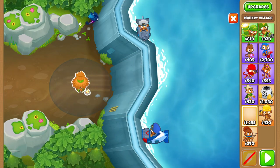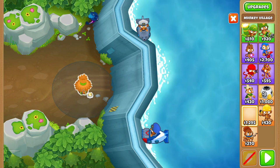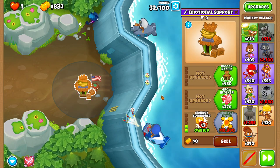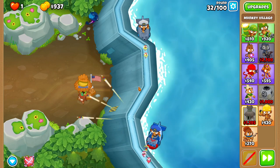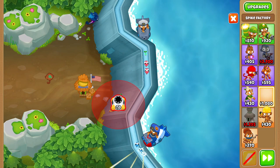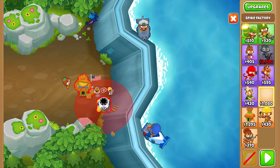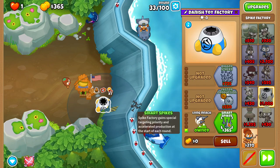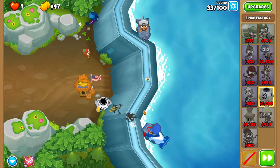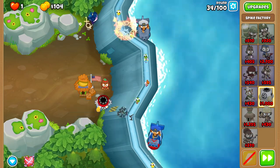At some point before 33, place a village right over here in such a way that the range touches that bottom stone and goes inside of it a little. Then upgrade your village to Monkey Commerce, and before round 33, place a spike factory right over here so that the bottom right peg thingy goes inside of the panel, and upgrade it to Smart Spikes, set it to Close. Buy bigger stacks when you can afford it.